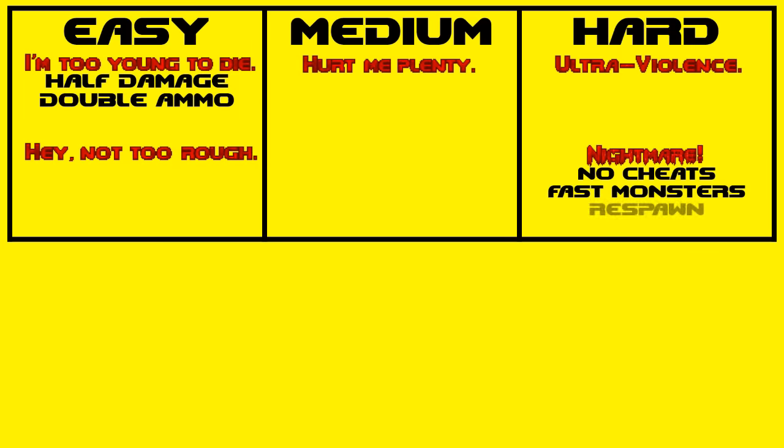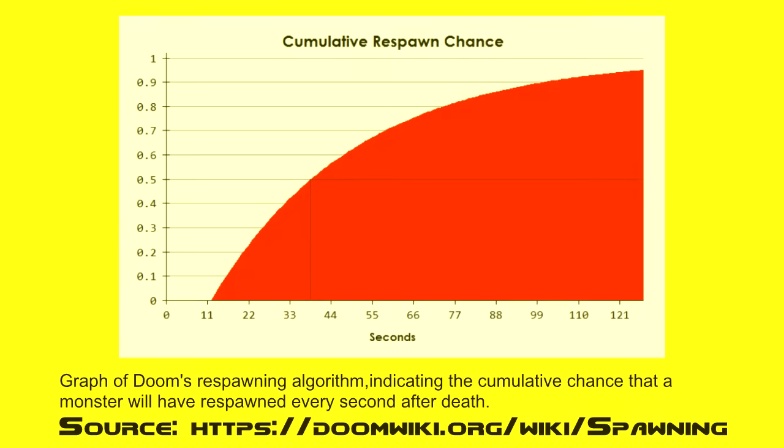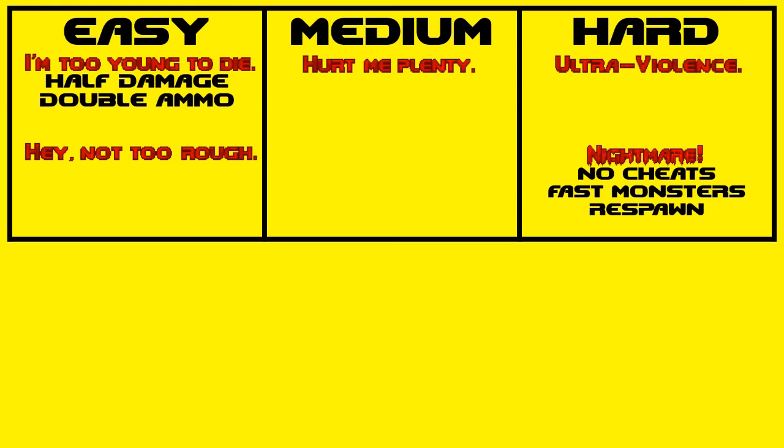To top it all off, enemies will respawn after they've been killed. This creates a strategy where, to keep an area safe for the way back, just damaging the monsters enough to keep their health low is much more useful than always going in for the kill, to avoid having to deal with them at full health after they've respawned. The only nice thing Nightmare does for the player is that they'll receive double ammo, just to make sure they'll have enough to deal with all the respawning enemies.